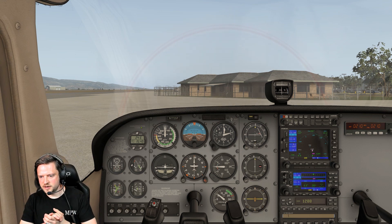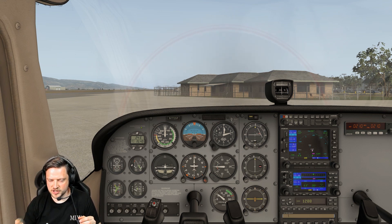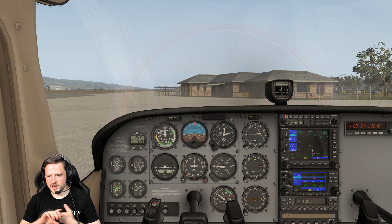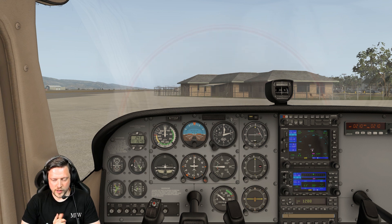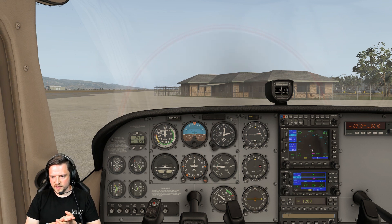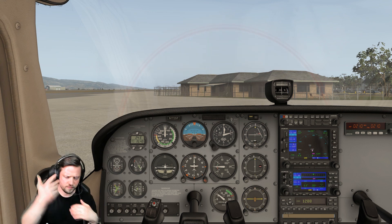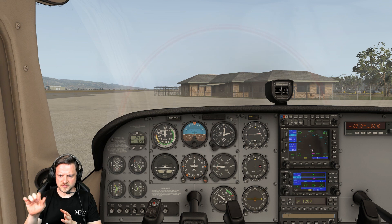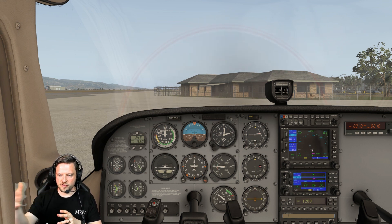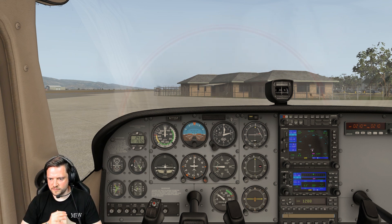A quick walkthrough of what we've got set in the boxes. On COM1 we've got 121.6 which is ground at San Luis so we can taxi out. 124 is tower set in standby so we can punch straight across. On NAV1 we've got 111.0 which is Golf Lima Juliet, the Guadalupe VOR — almost co-located with Santa Maria — giving us sensible readings. We can track that radial so we know where we are at all times and can report our position to ATC in an emergency.